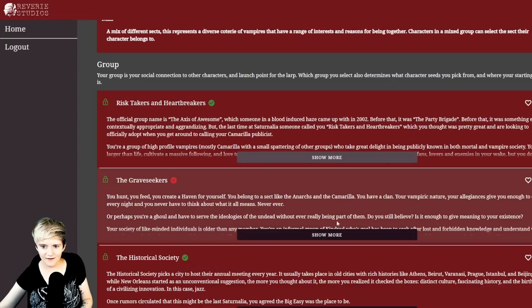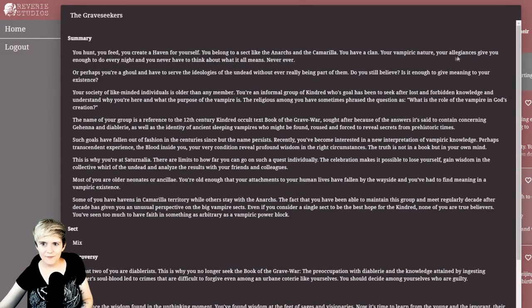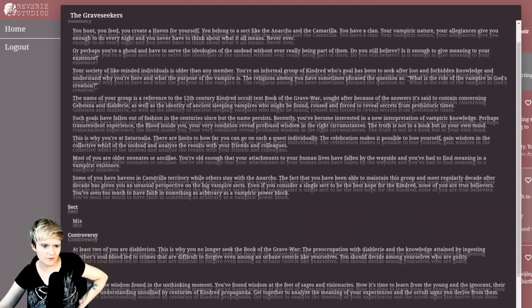There are also the 'Grave Seekers,' which I don't have access to. Their description: your vampiric nature gives you enough to do every night and you never have to think about what it all means — or perhaps you're a ghoul serving the ideologies of the undead. This is an informal group of Kindred whose goal has been to seek lost and forbidden knowledge and understand why they're here and what the purpose of the vampire is.